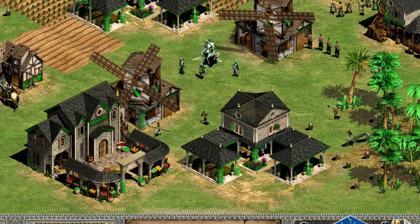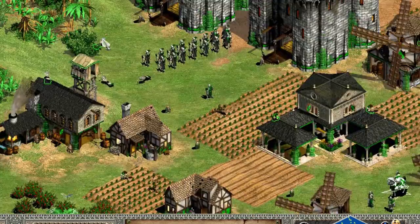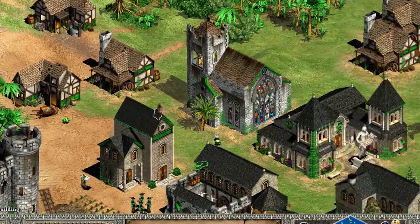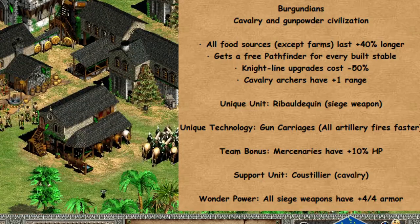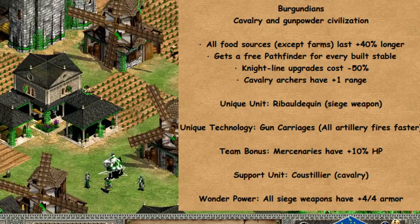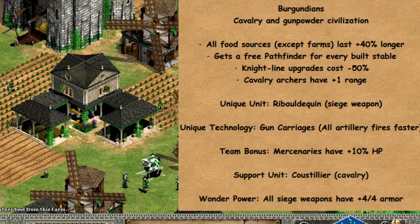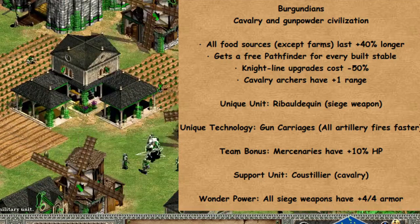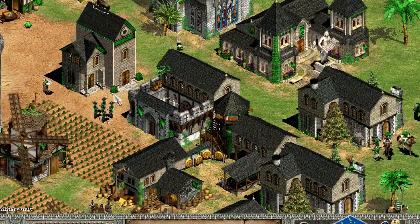We have the PCM mod, where the Burgundians make their appearance as a cavalry and gunpowder civilization. Within the PCM mod, the Burgundians possess distinct advantages such as extended food sources, free pathfinders with each stable built, cost reductions for knight-line upgrades, and increased range for cavalry archers. These traits cater to players who prefer a cavalry-oriented playstyle with a touch of gunpowder might.